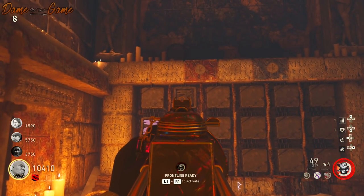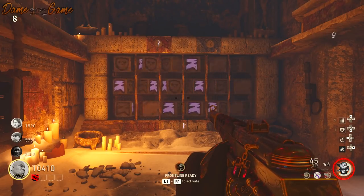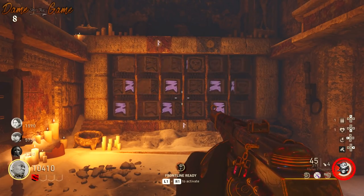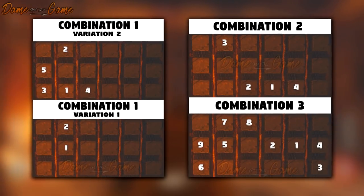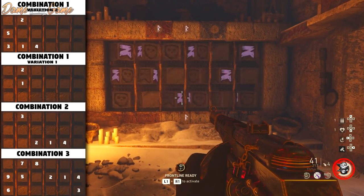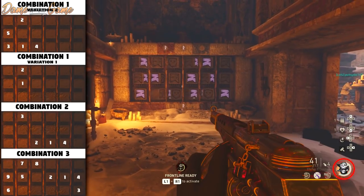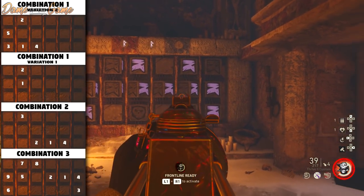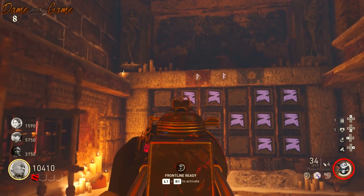The next two tips are about the hammer — not just upgrading it, but shortcuts to make everything easier. For the step where you upgrade the hammer, you have to play a puzzle found by the factory. On screen now I have a puzzle solver for you. All you have to do is shoot the blocks in the order shown. There are two variations for the first puzzle, one variation for the second, and a third puzzle as well. Shoot the numbers one, two, three, four in order and you'll get the right combination every time.